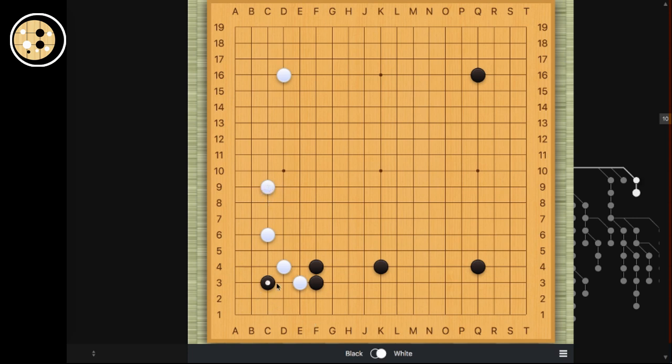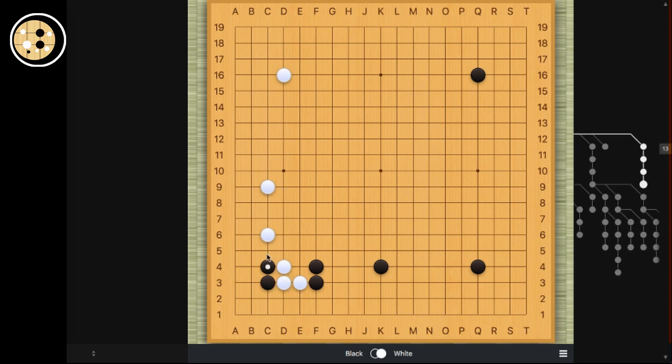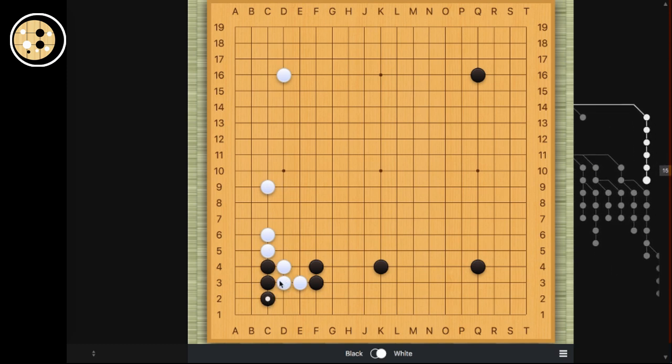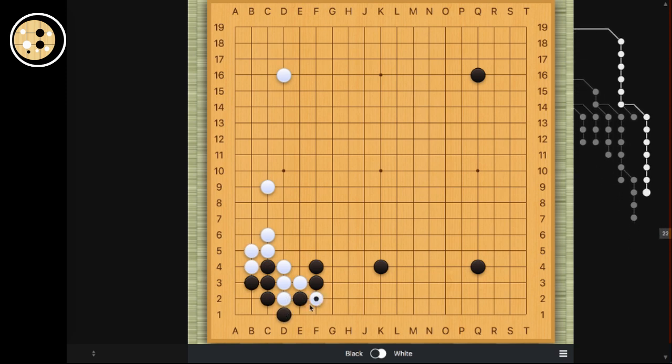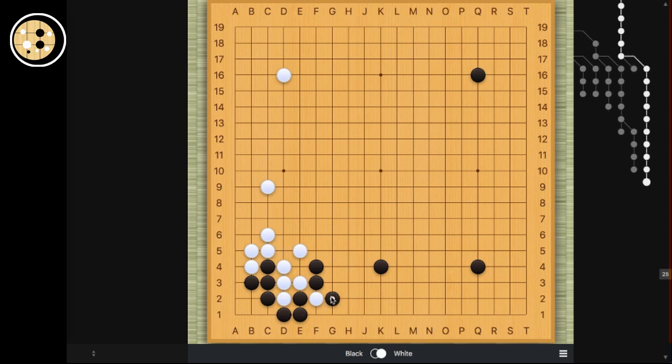So if black wants to invade the corner, black can just invade immediately, extend, and descend down. So this actually ends up in a ko. But white has to block in order to prevent black from connecting back. If white removes the eye, black can actually connect back. And because white has a weakness in the middle, white has to protect and then black can come back. So again, this would be very good for black because originally it was white's corner and black just took it all.